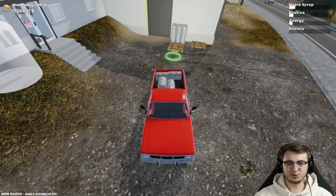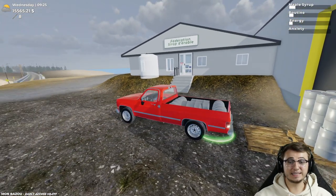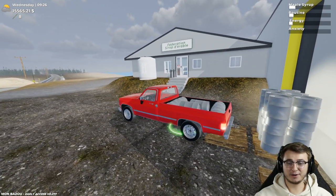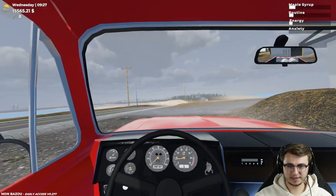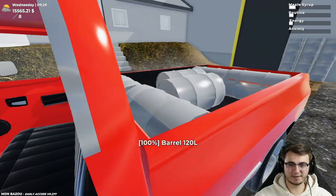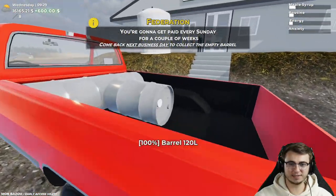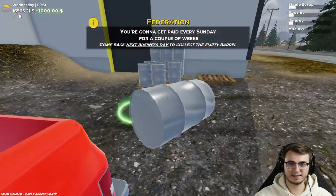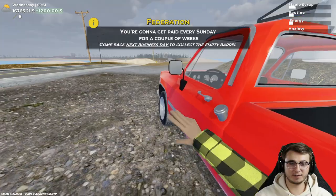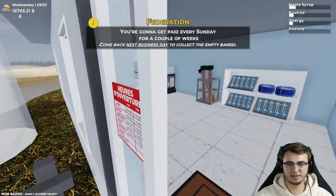I keep getting told to drive over the little delivery spot here for the barrels, but as you can see it does nothing — no matter how far over I go, it's not going to happen. So we just have to hop out like we have been doing and get them chucked over there. Pretty easy, honestly. This really doesn't take that long at all. There we go — $1,200. Now we're up to 16,000 buckaroonies.